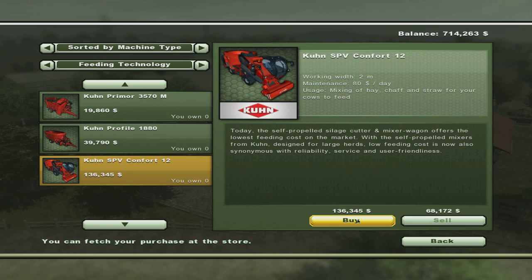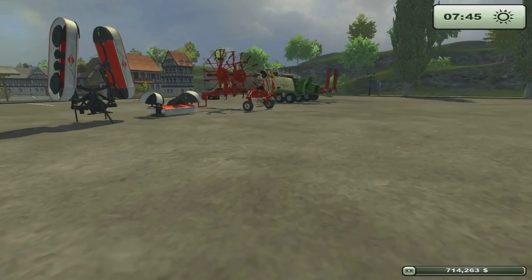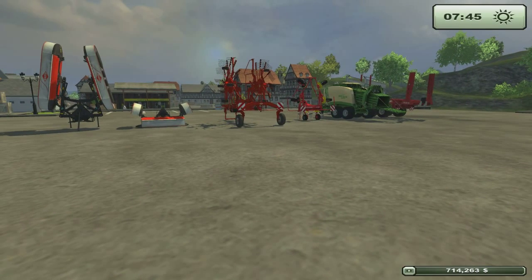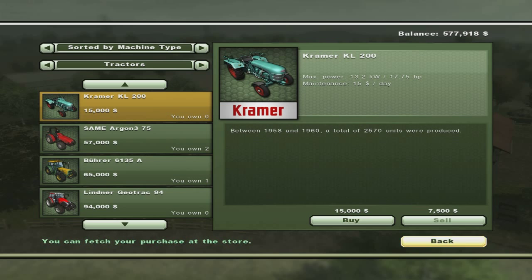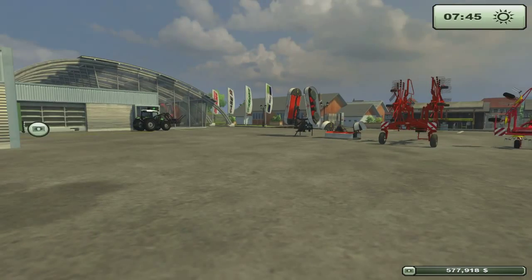Did I buy that? I don't want to buy it twice on accident. Look at all of our stuff. I didn't buy it. Is that it? For now I believe that's it. Check out all of our stuff.